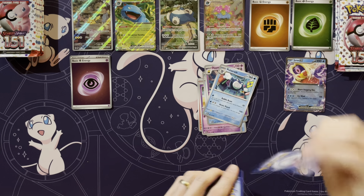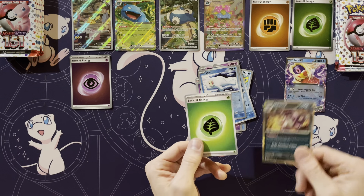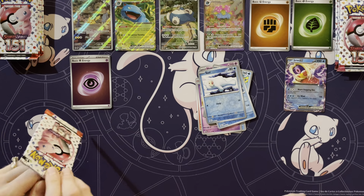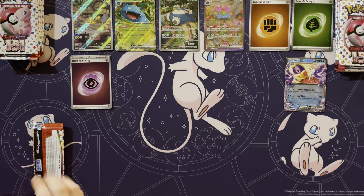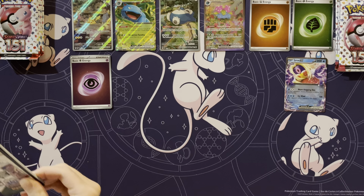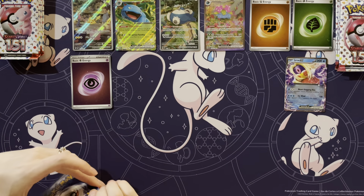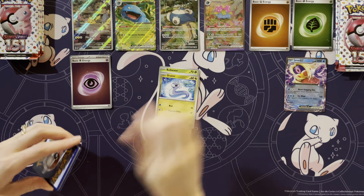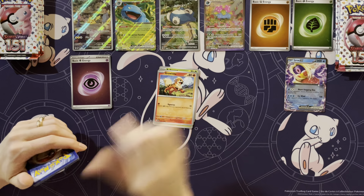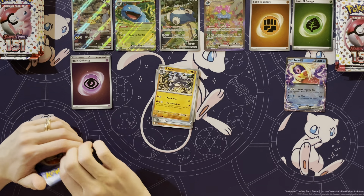Golduck, Seel, and Nidoking. It'd be nice to get just one UR. You know what's one card we haven't pulled? We've opened, I don't know how many packs, and it's the Dragonite holo. Because we've already pulled out a lot of the stuff for the Master Set, and that's like the only holo we haven't pulled so far. I'm sure at some point we'll come across it.